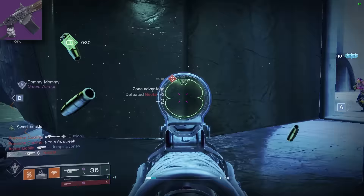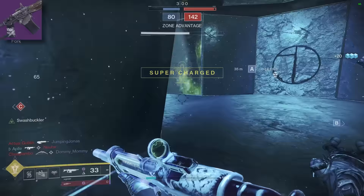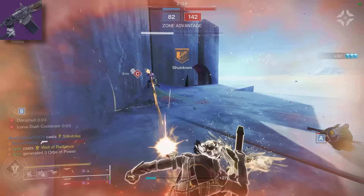We're going to start off with the 600 RPMs because they're the least popular and they'll be really, really quick because they're not that good. I'm not going to put any 600 above B tier because to put them A and S tier would be a mistake since they're nowhere near 450s and 720s.